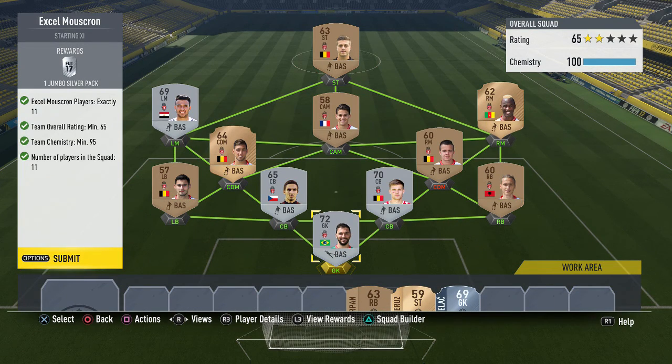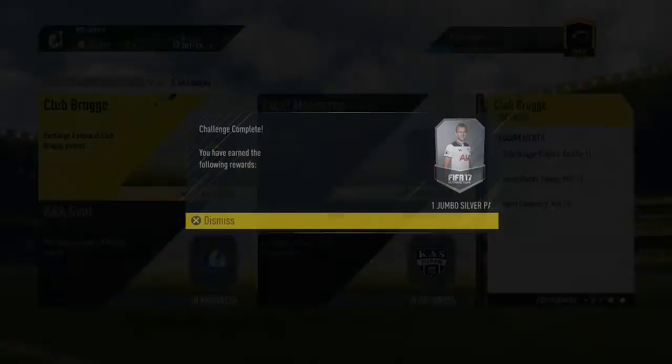The next team is Mouscron - again a team I got for less coins than the pack is worth. I spent around four and a half thousand coins and we get a jumbo silver pack, so definitely more nominal value than what we invested. Again just rating and chemistry requirement, that's all you need.